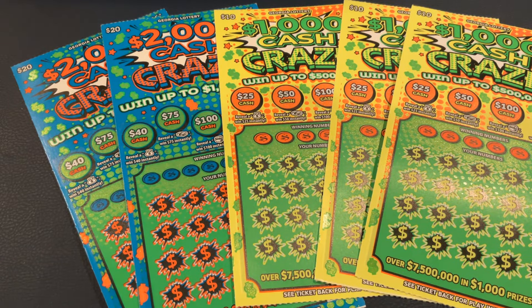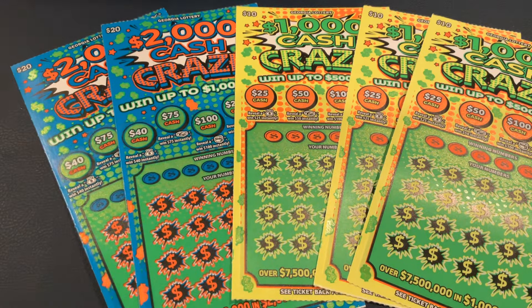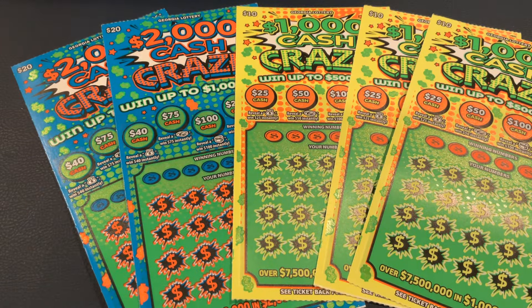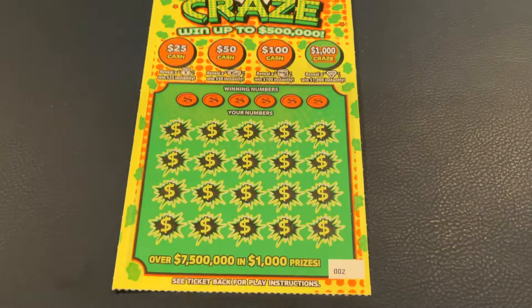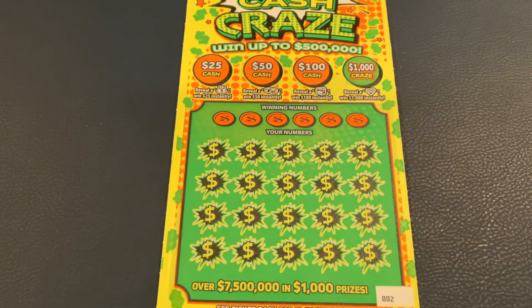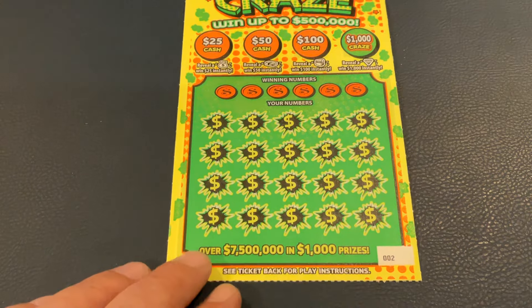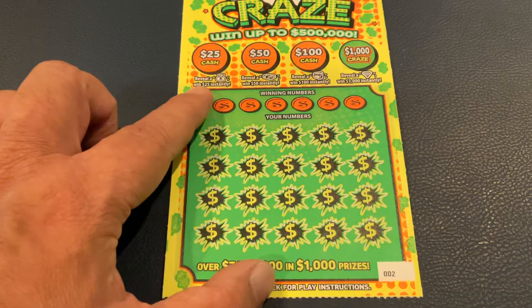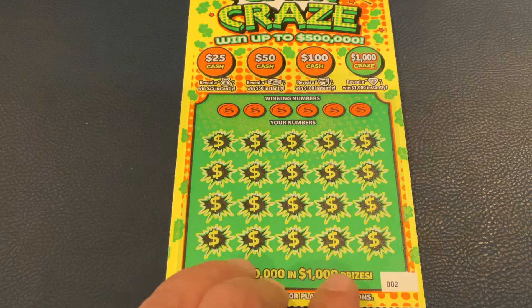Welcome to Mookie Scratchers. Today we have the brand new release $1,000 Cash Craze and $2,000 Cash Craze. The $1,000 is the $10 tickets and the $2,000 is the $20 tickets. So let's get started. We'll start with the 10s and I'm going to work my way back. I have tickets from double zero two all the way back to triple zero black box. For this one we're looking for a match the number, but in addition we get some bonus scratches at the top.